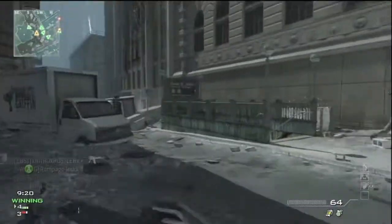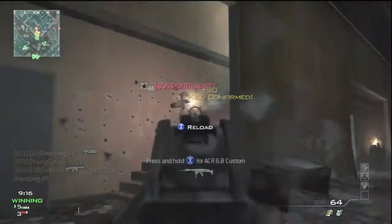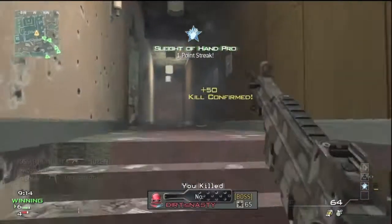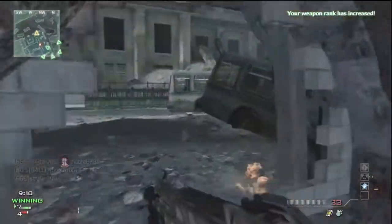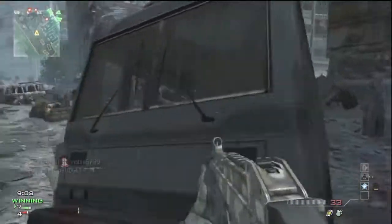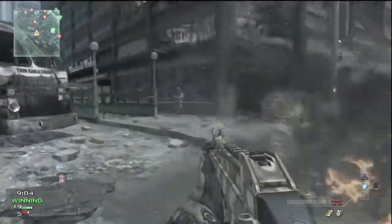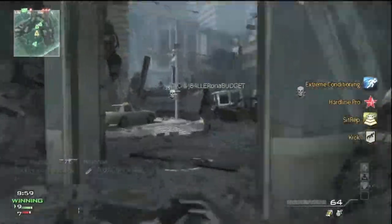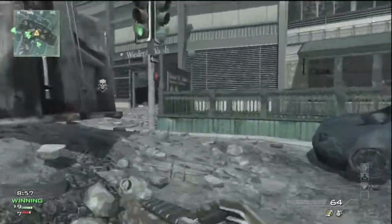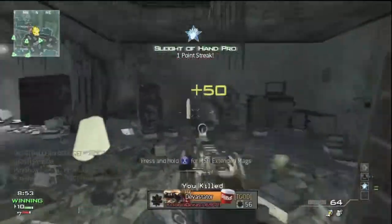The whole purpose of Kill Confirmed is to just pretty much dominate. And right now this is a very fun gameplay that I'm showing. I recommend that you run Specialist killstreaks. I think that is the best possible way because you also get like 250 points for just getting one kill from your Specialist package. So every time I get a kill I get Sleight of Hand and see that I get 200 points right there.